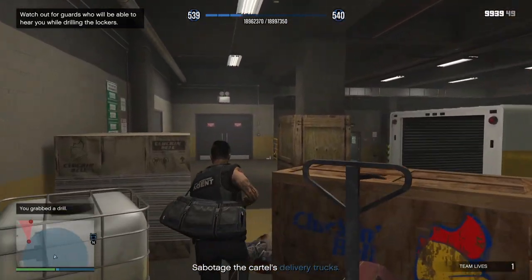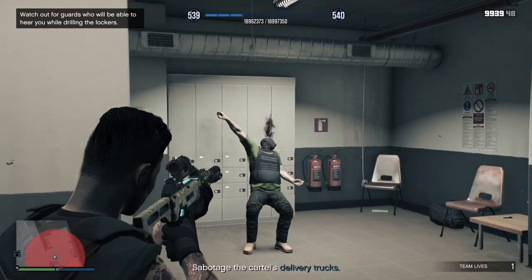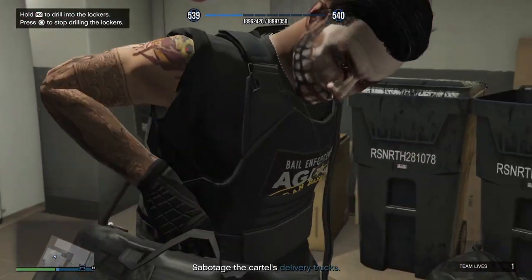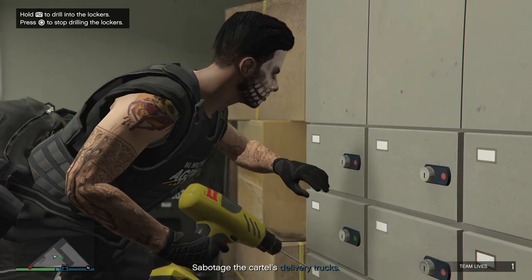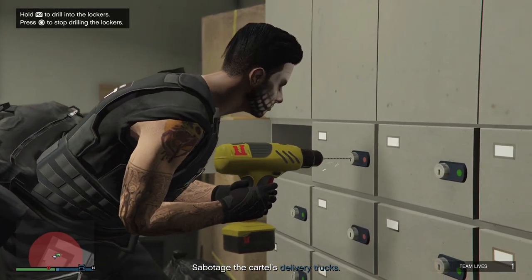I'm going to keep under stealth here to show you what I failed to show in the silent and sneaky video: if you don't break stealth at this point, once you drill these lockboxes you're going to break stealth anyway, and a couple of extra guards are going to come in. You can see on my minimap there's a red dot that has appeared.